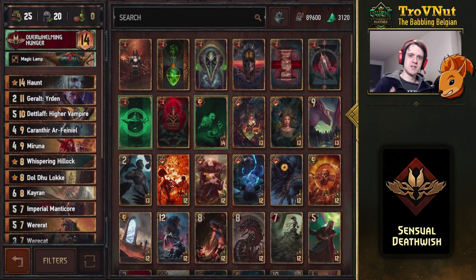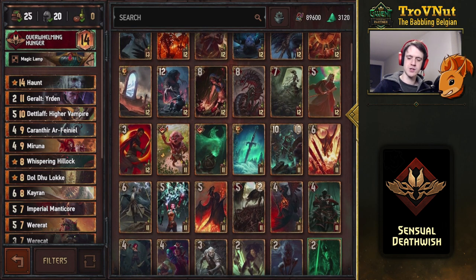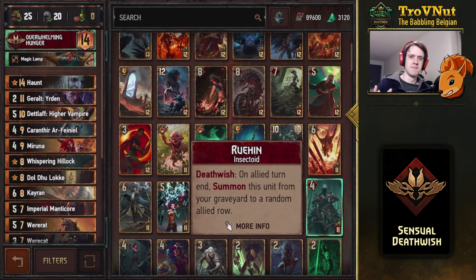You might already derive this from the name, but the Sensual Deathwish deck focuses on Deathwish abilities, and on top of that we're focusing on succubi. The Succubus card that has been introduced is a very interesting card. To me it's like a bronze version of Ruin, but something that requires a copy of that unit already in the graveyard for the same effect — otherwise it functions exactly the same. So there's no real reason to have Ruin anymore, because Ruin has the same function but costs a lot more to include in your deck.